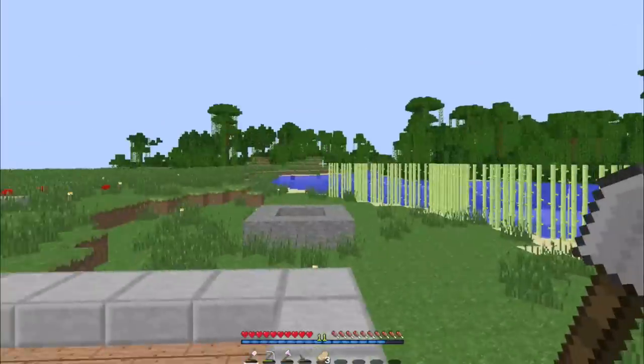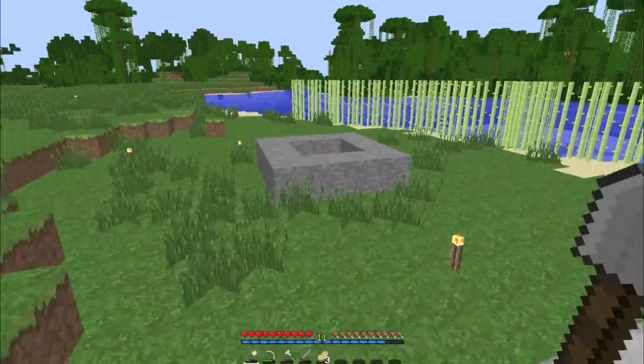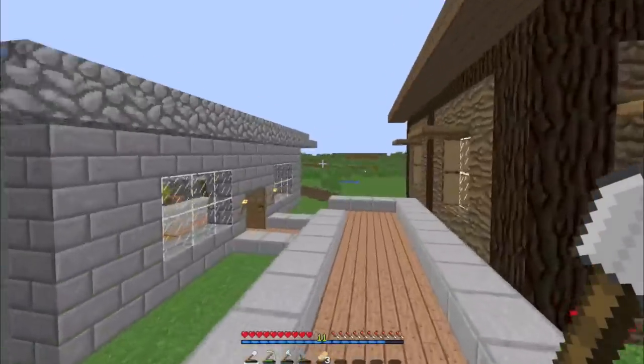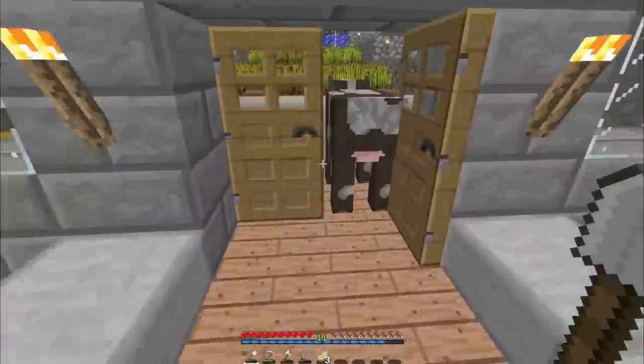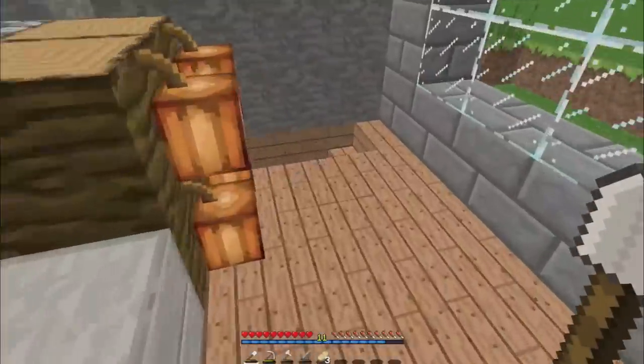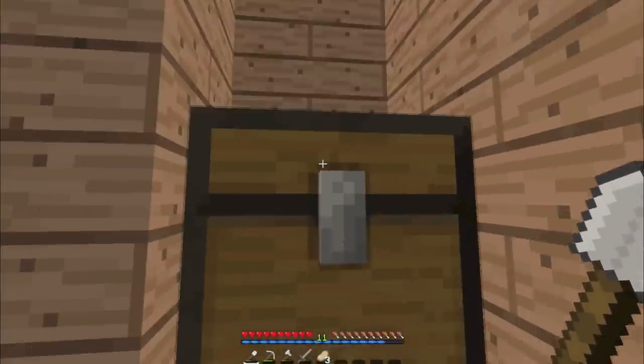Right here I have my wheat farm going and that's been pretty good. That area is supposed to be a well soon for water purposes. This wheat farm has actually been treating me very nicely. I still need to make a hopper so that all the goods drop down here.